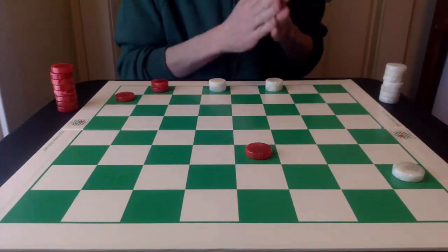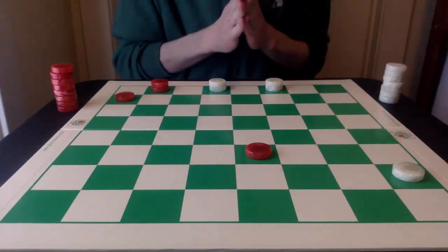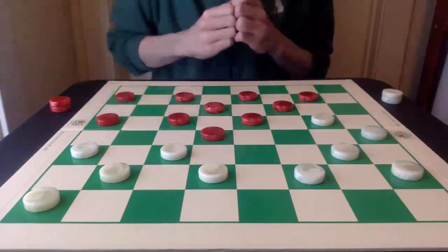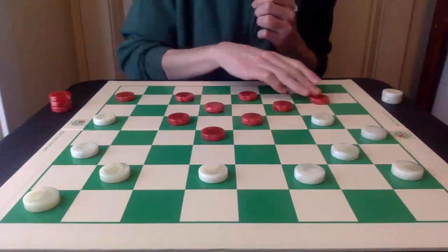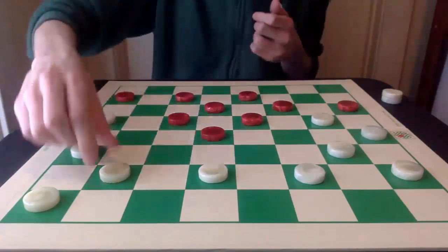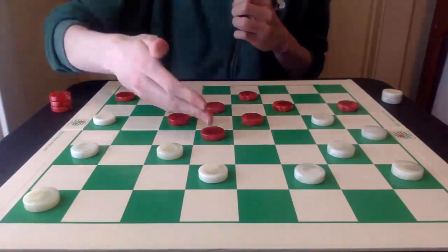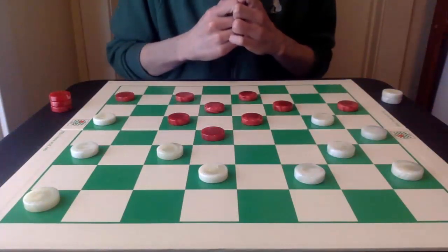There's an even more deceptive variation here even after 32-28 — let's talk about that one next. After the necessary 13-17 pitch and then red going 8-12, instead of 24-19, white can also play 25-22. Extremely deceptive. Red can jump into the single corner, but then white can just go 27-23 next.